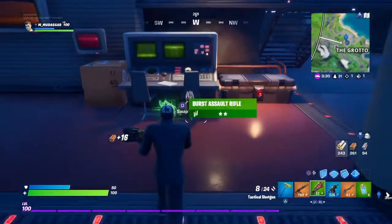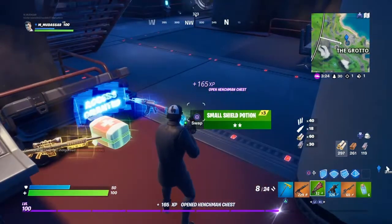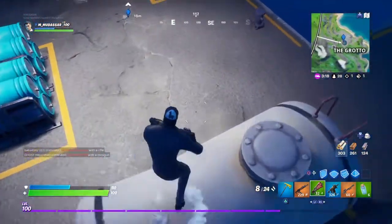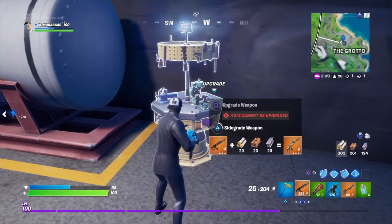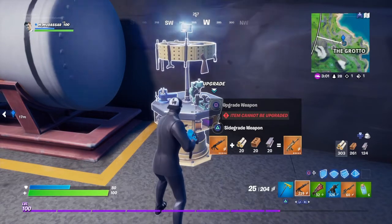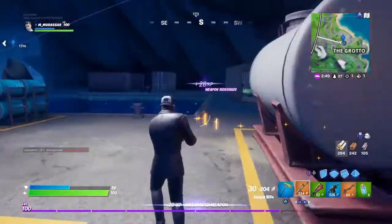There's one more chest over here. If you have a green tac, you can upgrade it. The best thing you can do if you don't like your AK is just sidegrade it to a SCAR — no problem, because 20 materials is so easy to farm. You could just build some random walls with 20 materials, so sidegrade your AK to get a SCAR. That's so good.